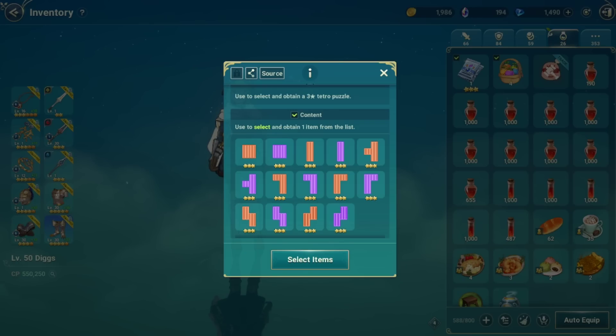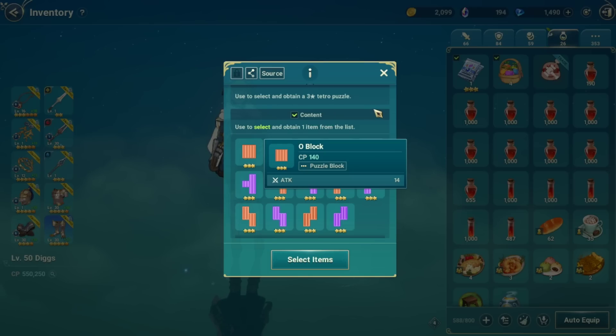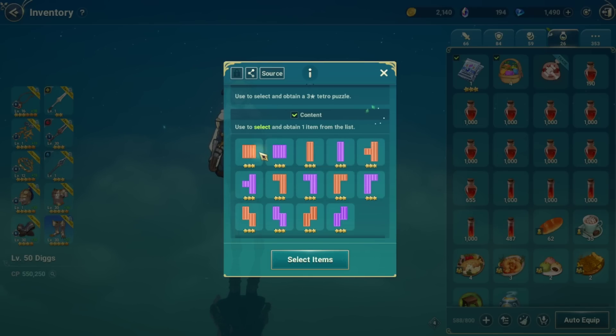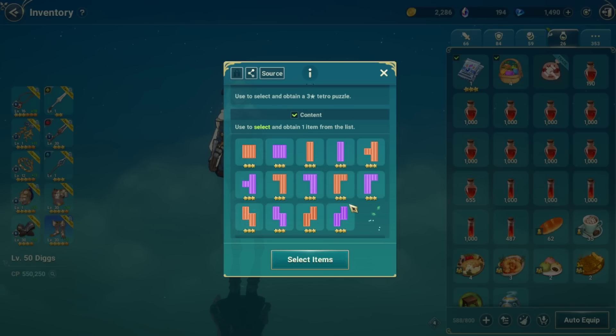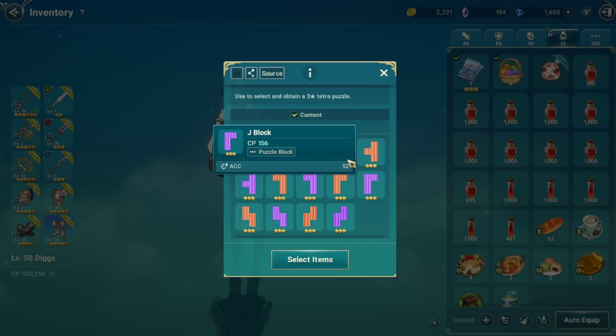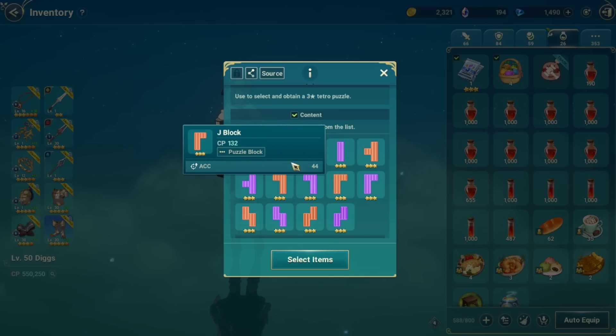What I did is I took all of the high-star puzzle pieces out of all of my puzzles and then started rebuilding them from left to right with the most optimal puzzle pieces I could place in. If you want to go to the next level, a lot of you are probably familiar with the puzzle piece builder webpage, but I do think there are some problems with it because each puzzle piece has innate stats on it. Purple blocks have more stats than orange blocks and are worth more CP. Other pieces like the 4-straight give defense, which may be more valuable than HP or critical resist. You really want to consider the accuracy you can get from purple L-shaped blocks in particular, as these give a lot of accuracy.